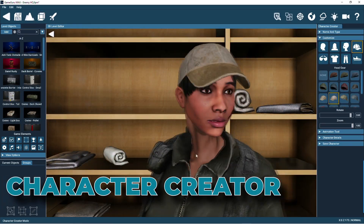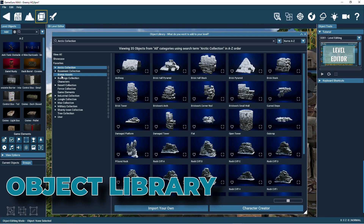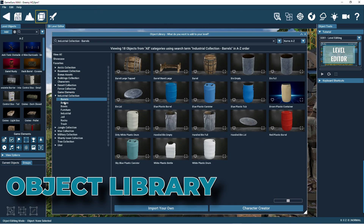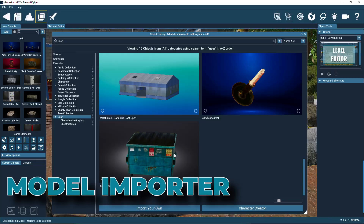The Character Creator is where we've made creating game allies and enemies really easy with this built-in design tool. The Object Library is packed with over 1,000 3D objects with pre-built behaviors, where you're sure to find what you need to start creating games. The Importer lets you bring in 3D models and add them to your library.